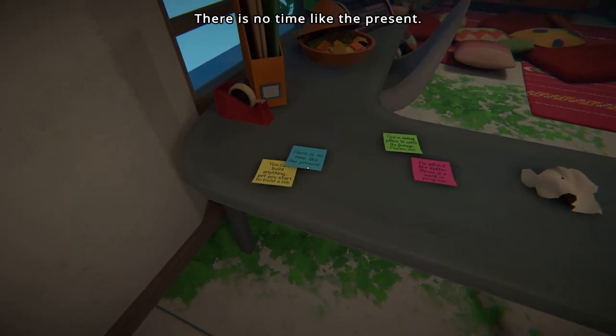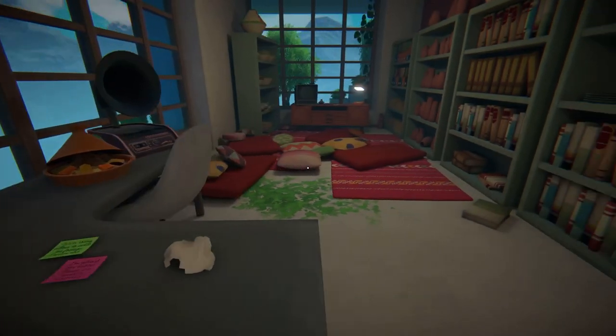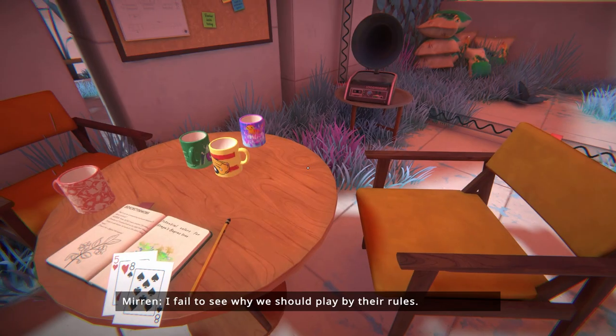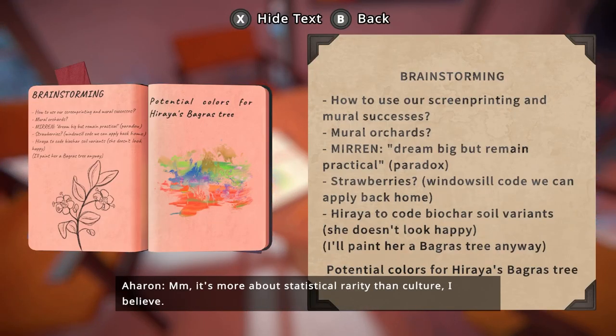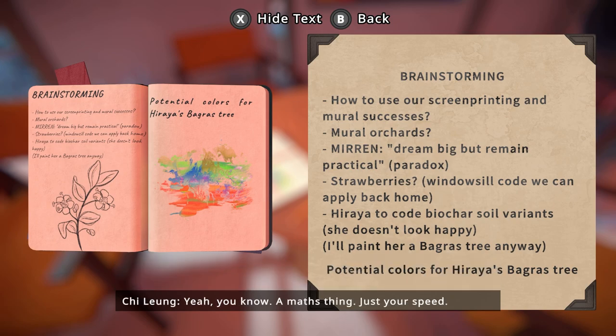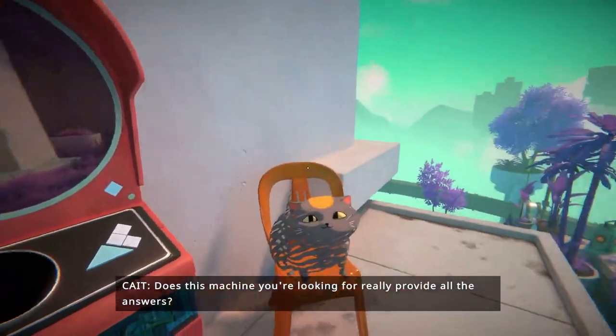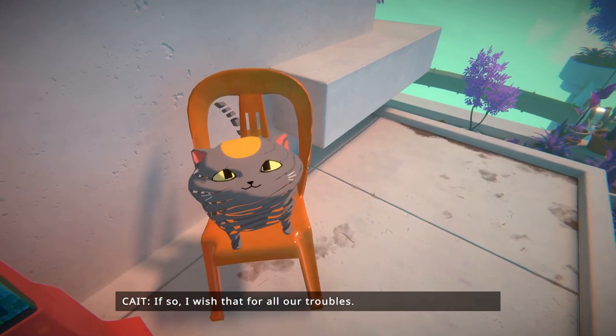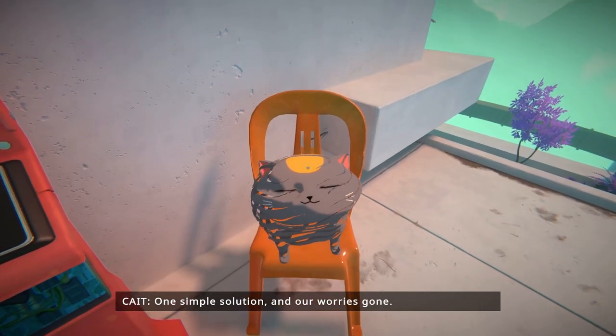As you travel through each area, you'll learn more about the people here before you and the work that they did, either via the phonographs spread across each area or the notebooks and diaries left behind — each one letting you find out a little more about what happened here before. Did I also mention there was a cat? This cat will also accompany you on your journey, letting you know what happened to the previous residents of this world and complimenting you on a job well done.